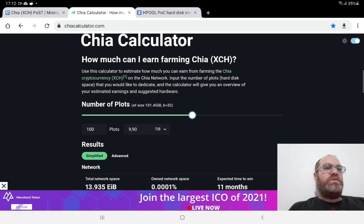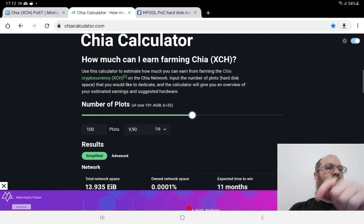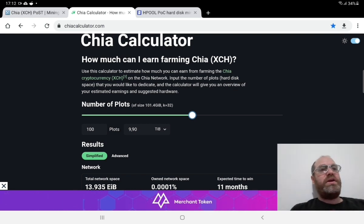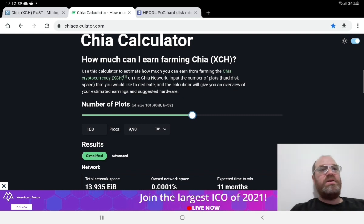I always convert everything to dollars because I don't like to hold cryptocurrency right now. I'd rather wait till the price goes down and then buy back in. In the link below you'll also find the exchange I'm using because it's the one I trust the most. I send everything I earn from Hpool directly to that wallet, change to dollar, and then buy back in — but not Chia. I'll buy Bitcoin.